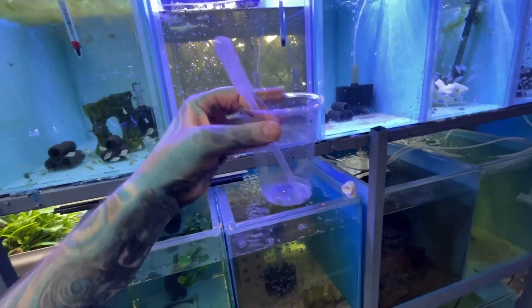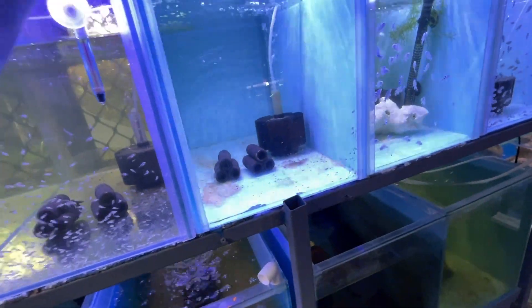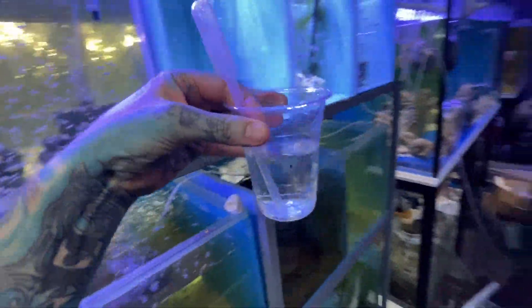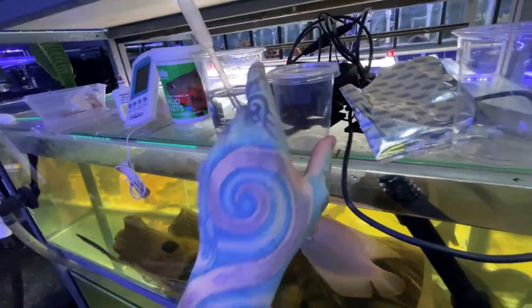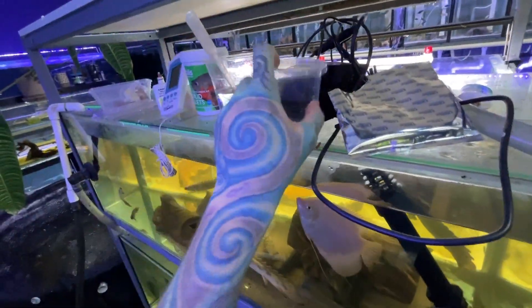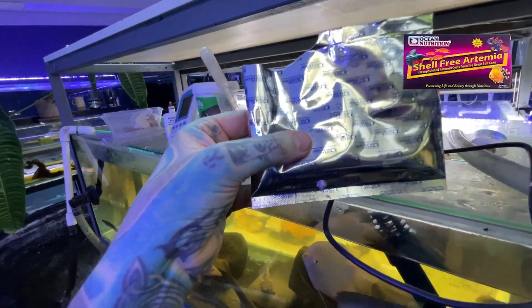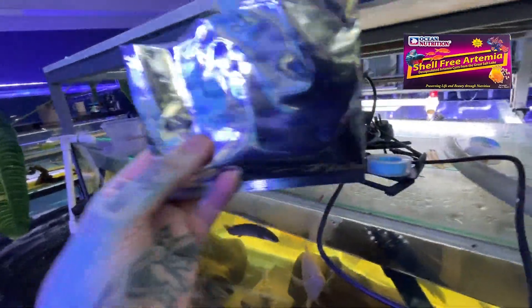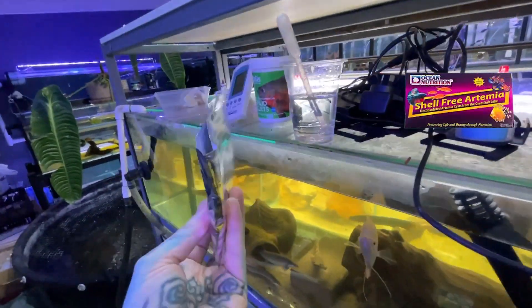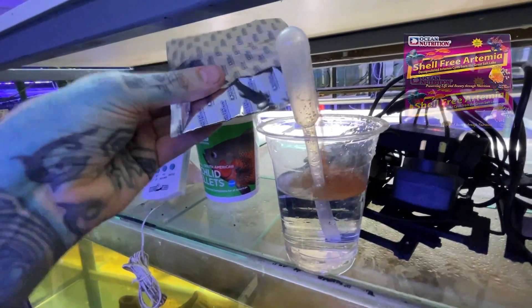It honestly took me about 10 minutes to find this - my little cup and my pipette. What you want to do is get some water, ideally water out of the tank you're feeding from. I'm using this stuff which is decapsulized baby brine shrimp - I think it's Ocean Nutrition brand. I do sell this; it's on the screen and there will be a link in the description.